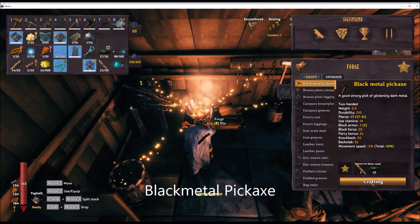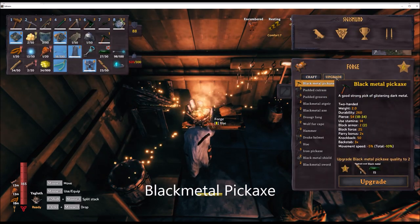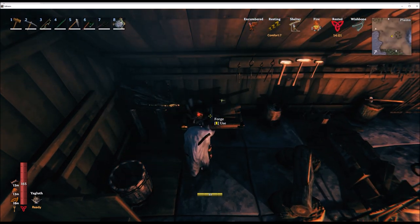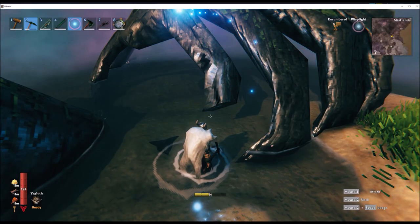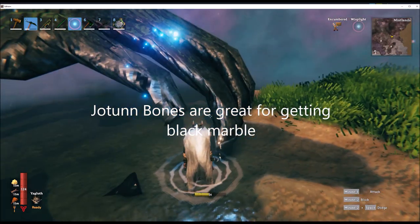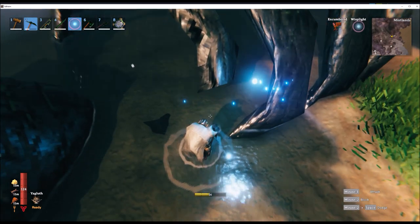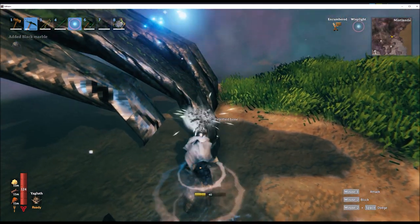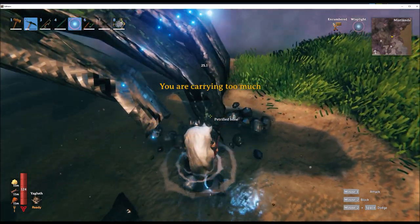Once you've collected the resources you can build the black metal pickaxe. It's only using the black metal pickaxe that you can mine black marble. On your adventures you'll come across Jotun bones — giant bones — and they are fantastic for mining black marble. You can also mine black marble from the dverger towns, but they get really pissed off and will attack you, so the bones are a good way to get a lot of marble without getting attacked.